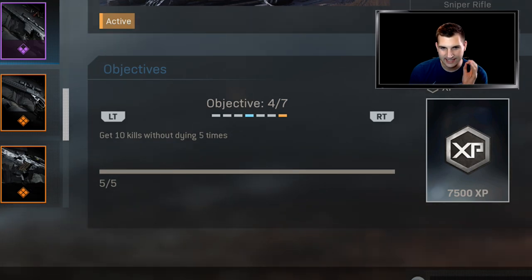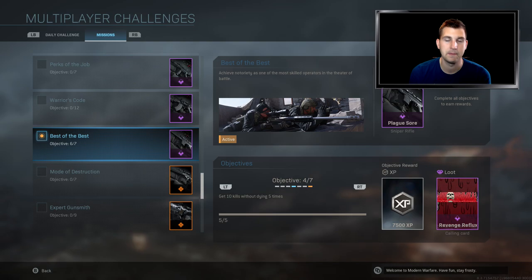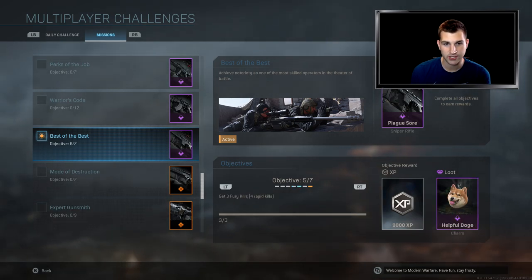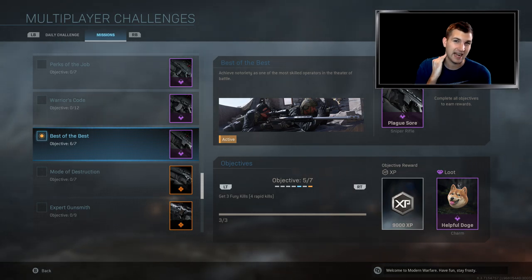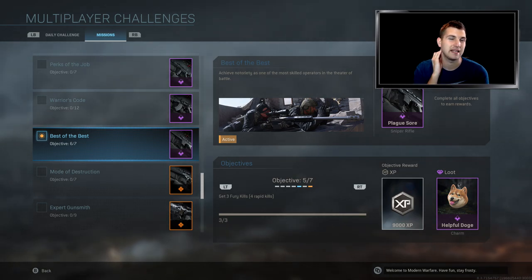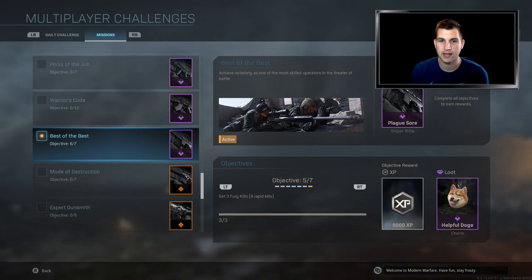Get ten kills without dying, five times. I had to get a ten kill streak five times and this one took me a little bit — I didn't get it one night and had to come back the next morning. It pissed me off so much. Next one: get three fury kills, which is just four rapid kills. That one was actually pretty easy and probably the fastest one. I got three fury kills faster than I got one triple kill, which doesn't make sense, but I got lucky. I did it on Ground War with the red guns.